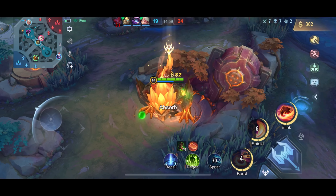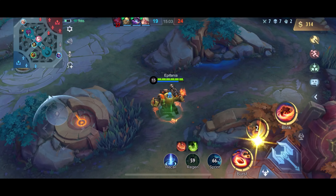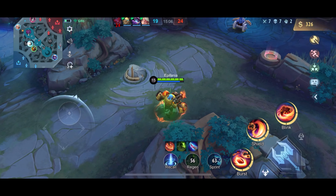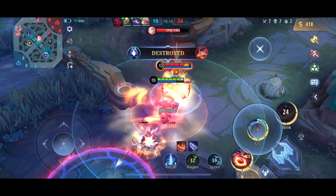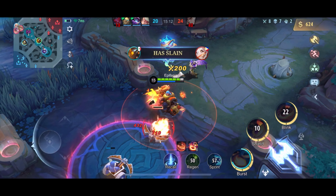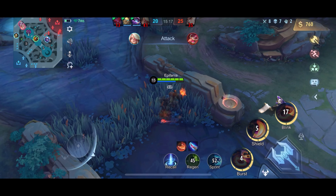Same strategy — jungle again. Not much going on, just jungling right now and waiting for the next salvo. There we go — Estes is always easy money. Easy work against Jawhead.